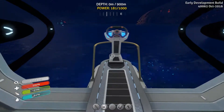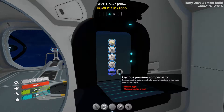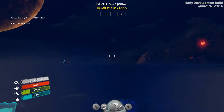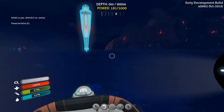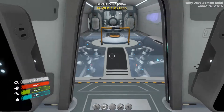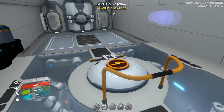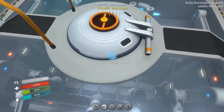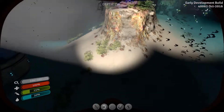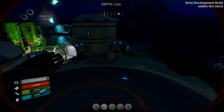With a fabricator on the Cyclops you can get the pressure compensator, so our Cyclops can go down to 900 meters, which is pretty darn good and very handy. However, if you've got your Seamoth docked and it can only go below 300 meters, you can't take it below 300 even though it's docked in here — which I don't understand. It makes it very difficult and I keep losing my Seamoth.